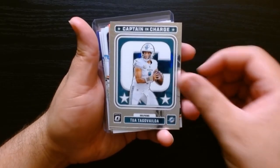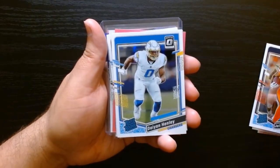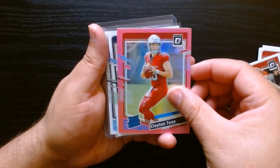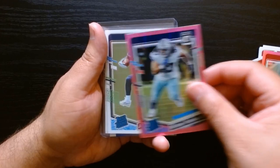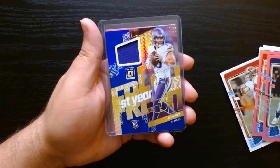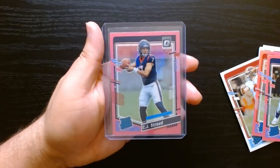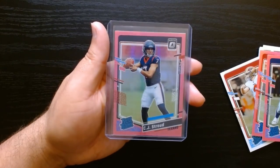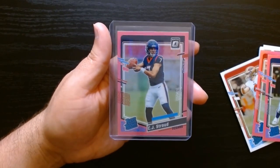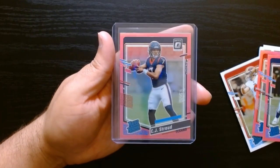Okay, let's go over the hits. We got the Captain in Charge of Tua — this rated rookie is also a hollow. Clayton Tune on the pink — I wonder when he'll get a chance. Viliami Fihoko, then the Jackson Smith-Njigba rated rookie — that one's nice. Anthony Richardson base, and the Jaren Hall mem. But the best card was definitely the pink CJ Stroud. The blaster was 30 bucks and this card might be worth that. That was Optic 2023 Football — hope you guys enjoyed it, see you next time, take care!